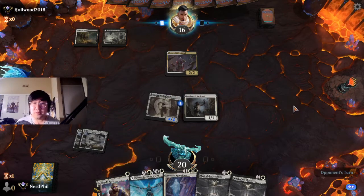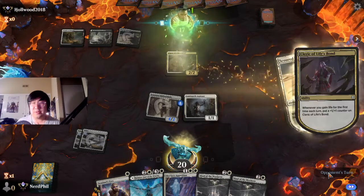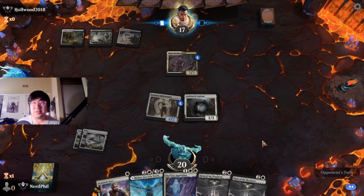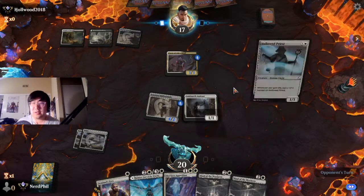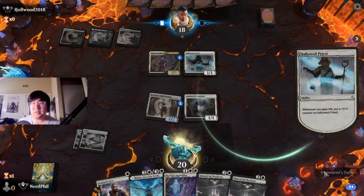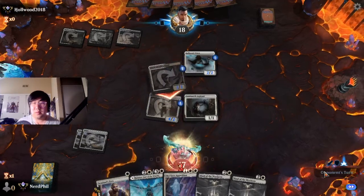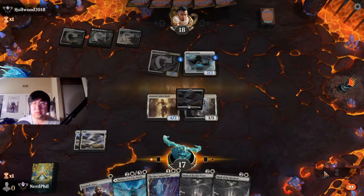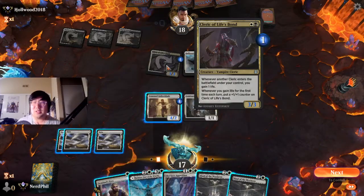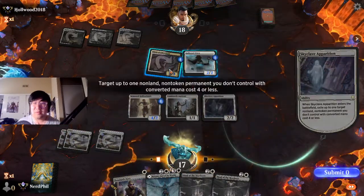I'll probably play the Skyclave Evaporation if it comes to it. Oh, nice trigger. I don't necessarily encourage this in Orzhov Cleric stacks — it just kind of slows down your plays, but it does work well with the last one. Interesting that he didn't play this first — could have gained more life. I drew a land, okay good. This is effectively this but better, so I'm going to make life a little more difficult for them.